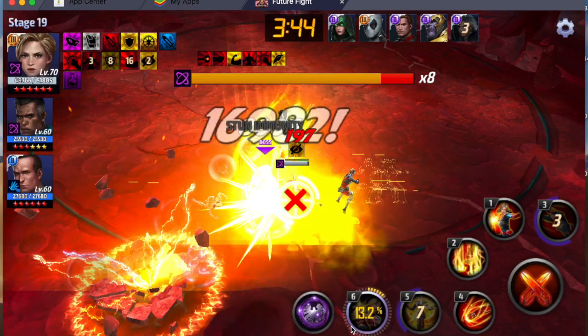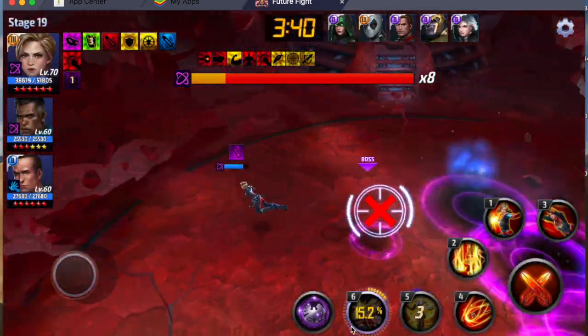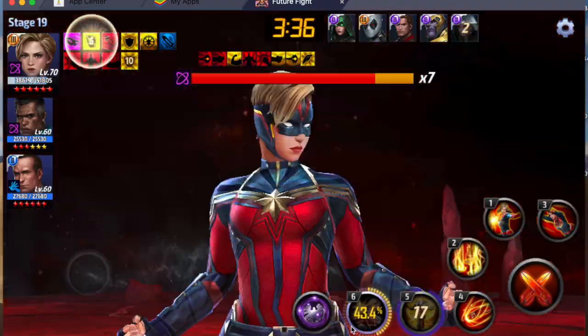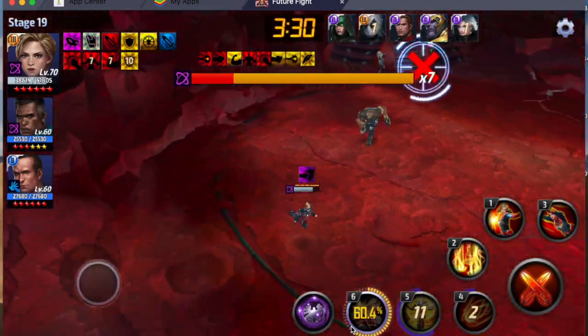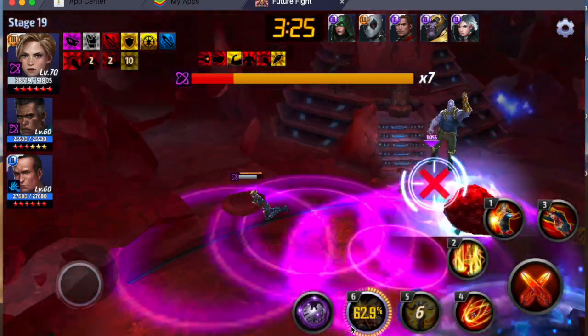Make sure you use the tier 3 skill when you activate the fifth skill and proc it. Sometimes right after an attack he will do that. Make sure you have skill cooldown capped so that your fifth skill can be cast as often as possible — it does good damage and has good buffs.